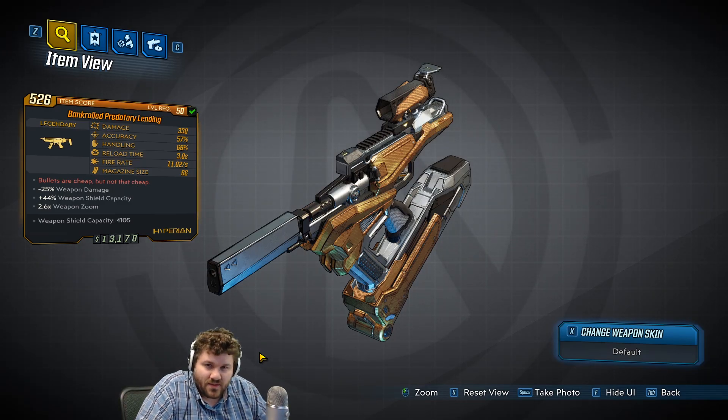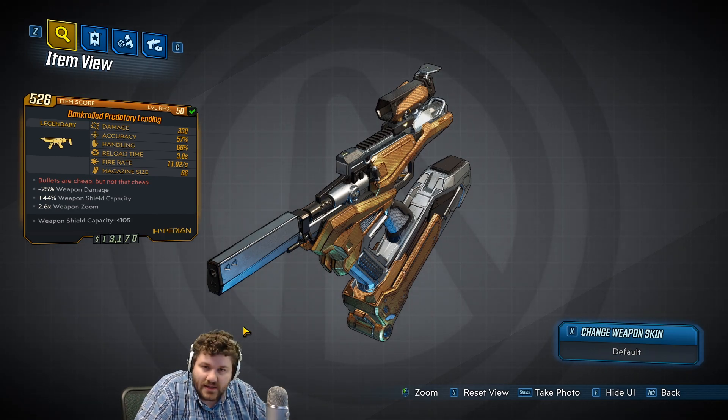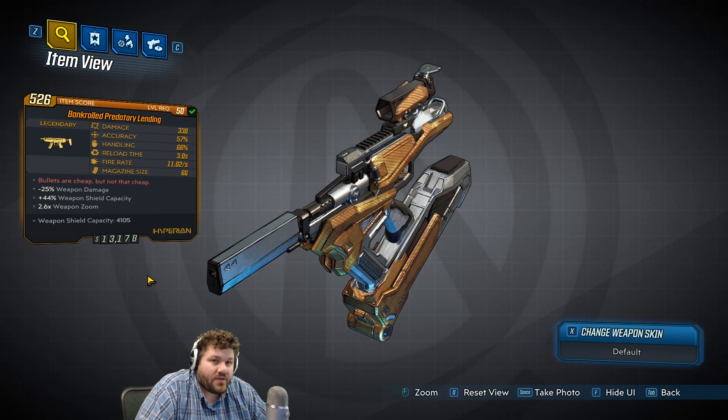Hello everyone, Digfig here. Welcome to this Borderlands 3 item overview video. We're going to be going over the Bankrolled Predatory Lending, a legendary SMG. The red text on this gun reads: 'Bullets are cheap, but not that cheap.'